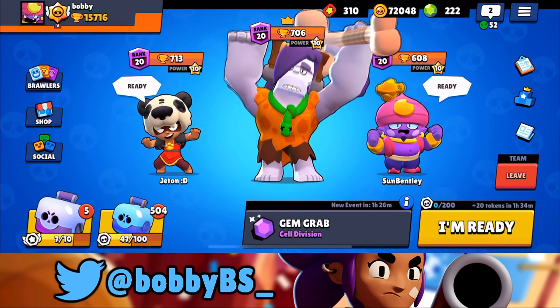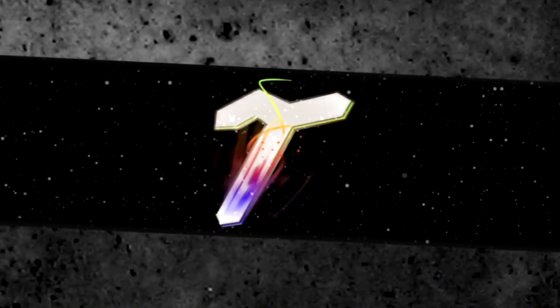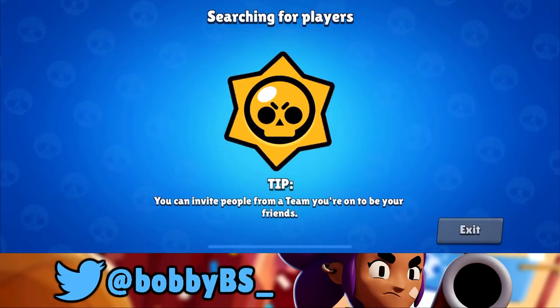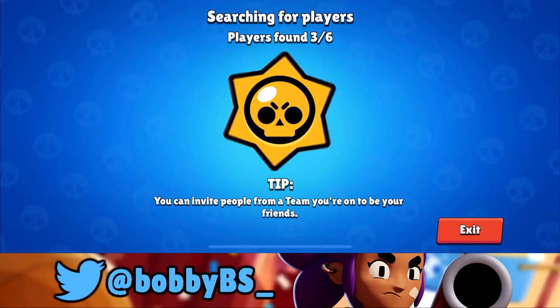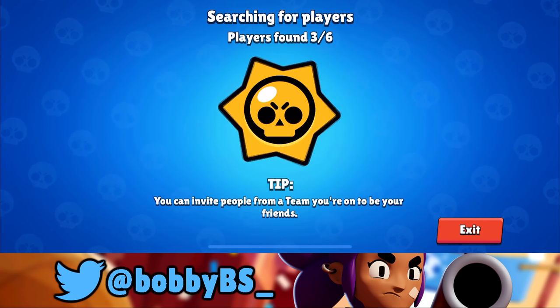What's going on guys, Bobby here, and today we are going to be playing some Gem Grab on Cell Division. This is actually a new map and this is my first time playing it — I played it once by accident and then fooled around in a friendly room. I'm going to go right side; it looks like there's a little bounce pad over there. We're going to be playing Frank because I love playing Frank — I find him one of the most fun brawlers in the game. Let's see what happens.